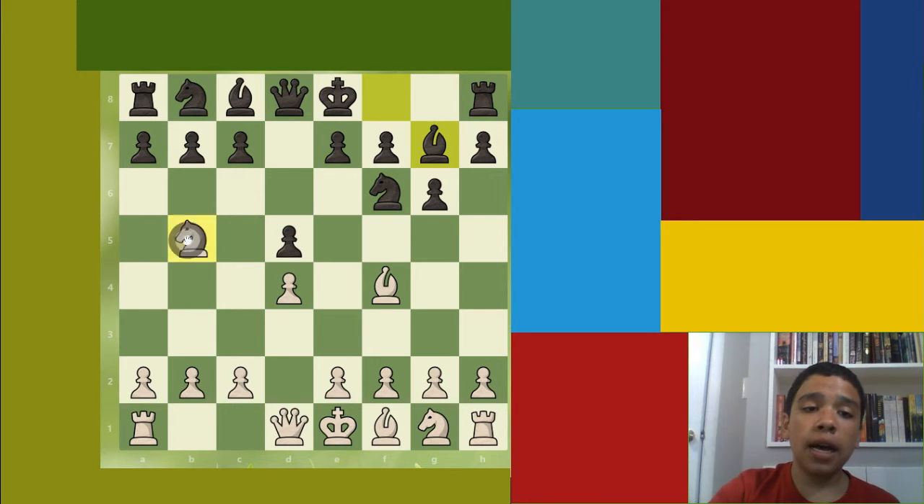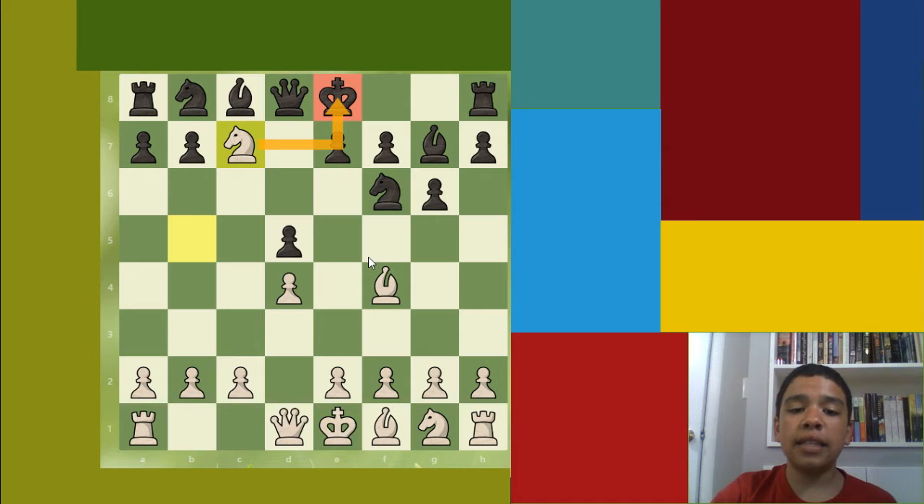Then comes a fork. Knight takes c7 — actually knight takes e7 — with check. It is attacking the e8 king. But it is also attacking another piece: the rook. The king and the rook are under attack at the same time. This is called a fork — it's forking two pieces. One piece must move. You can't ignore the fork in this position because the king and rook are both under threat.